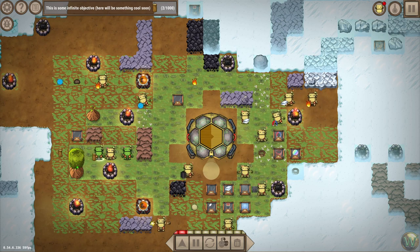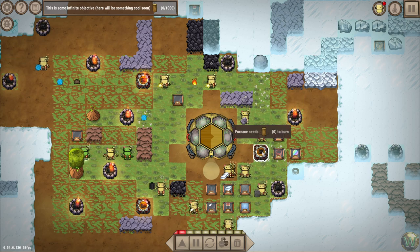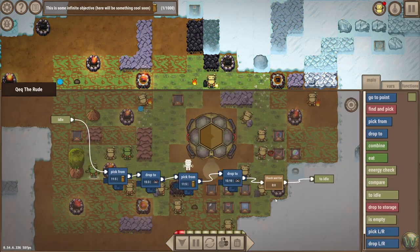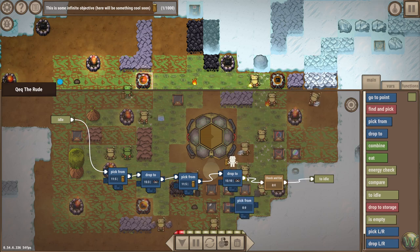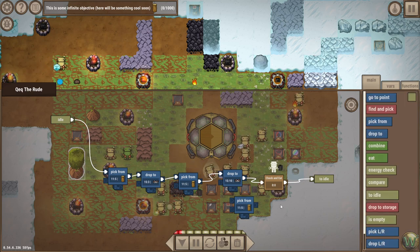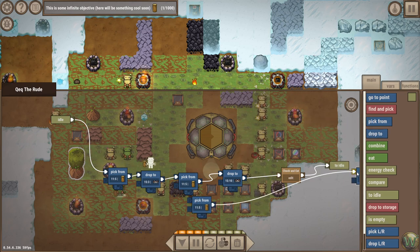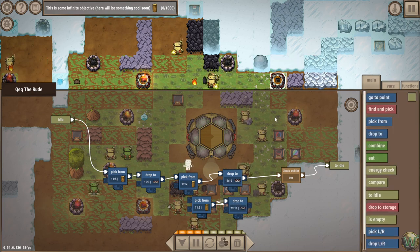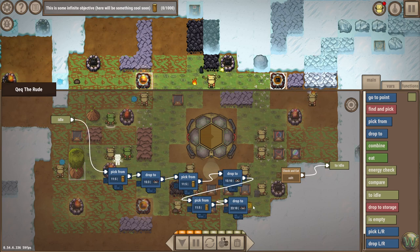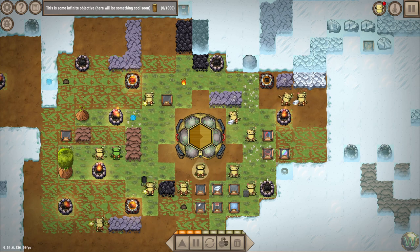This and this, and then a piece of wood — right, a piece of wood. And then this one can go right there. You can probably just have another pick-from. Pick from 11.5 — I probably should have put these in variables. Let's do that and then drop to over here. I've tried to experiment and see how many furnaces one person can keep going.